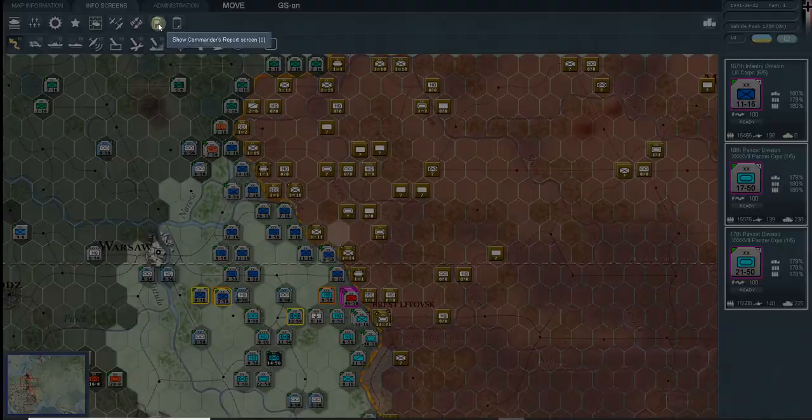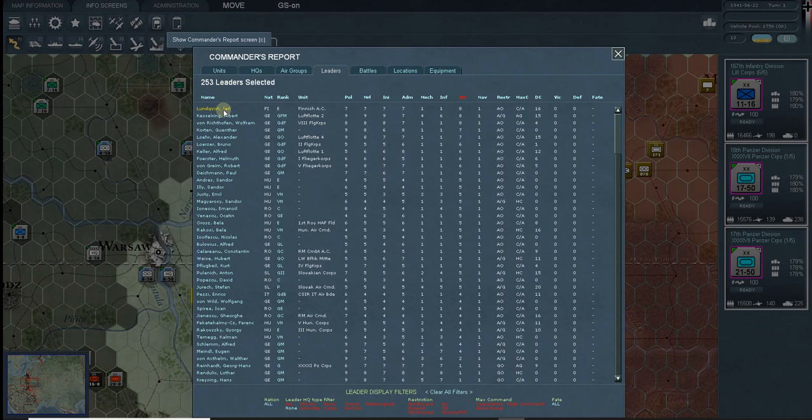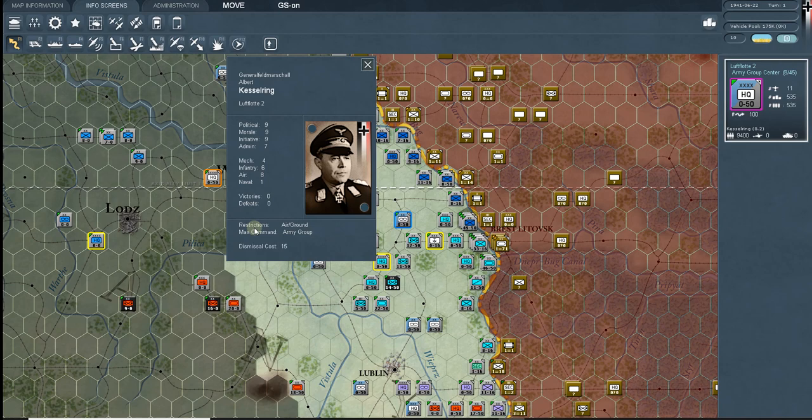Regarding air commanders, Kesselring is a good example. You generally want him with Luftlotte 1 heading north. Looking at his restrictions, he can command either air or ground troops — he's an eight in the air, but he also has great stats for ground command. Some commanders are air only, and a lot of them are ground only, so always keep that in mind.